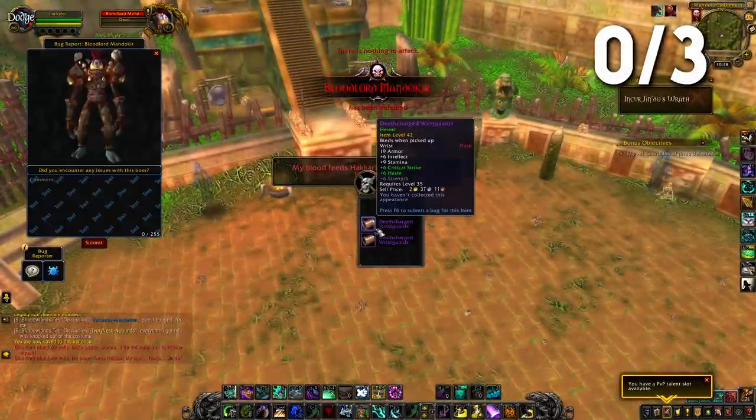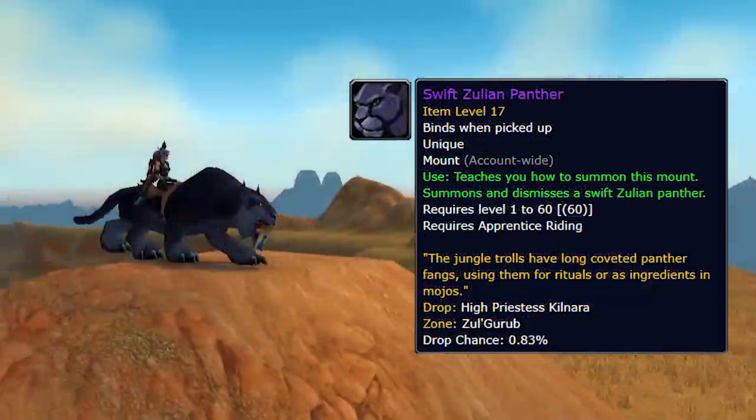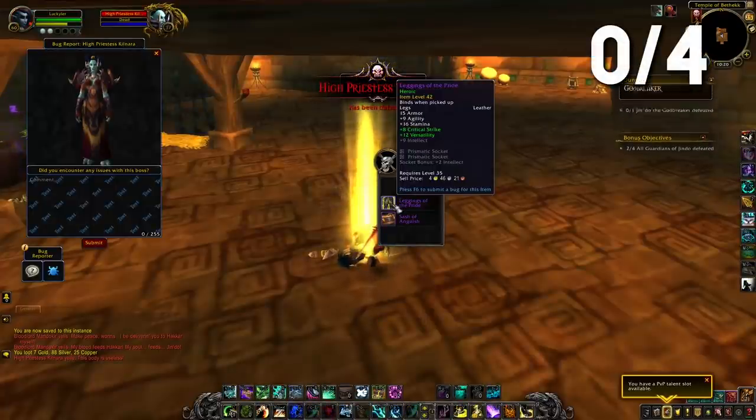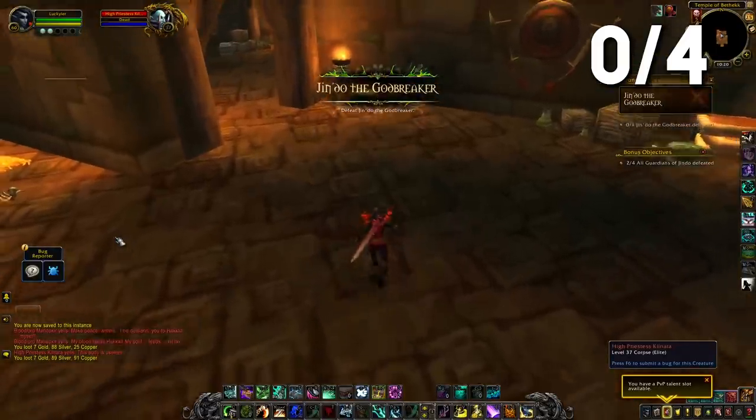Next up was Zul'Gurub. From here we tried for the Armored Razzashi Raptor — nothing from that. Then we moved over and tried for the Swift Zulian Panther — that was a negatory. So 0 of 4, starting to not look too confident in the Lucky Doos, but we continued on with our journey.